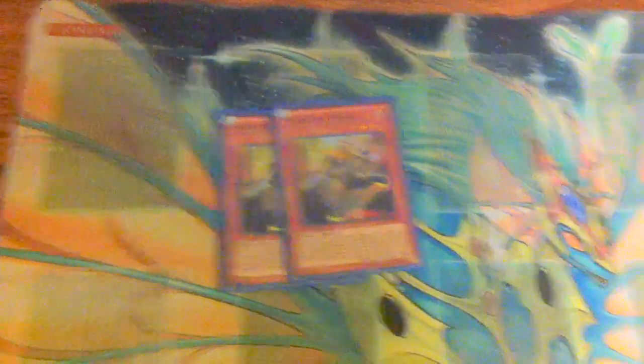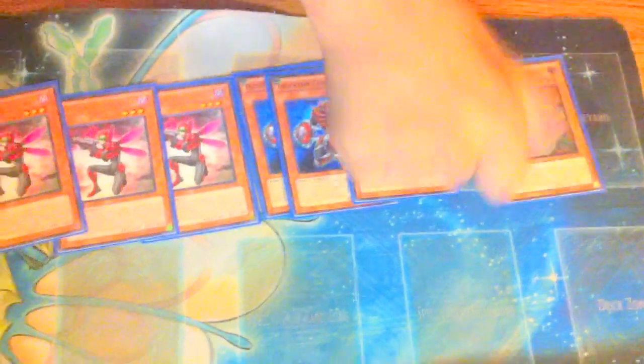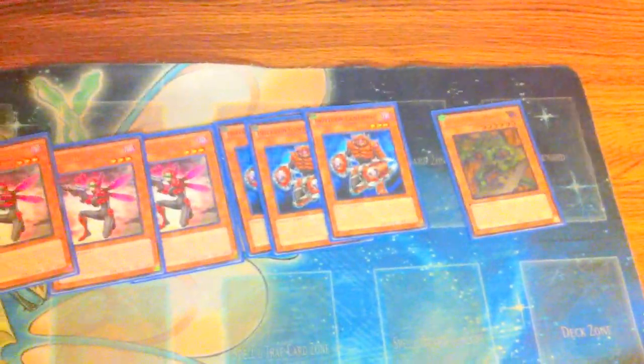Are you ready, man? Yeah. Alright. Start off with the Inzektor engine. Played three Hornets. The basic, original engine: it's three Dragonflies and three Centipedes and a Gigamantus. Not much more — not the new stuff. This is still different. I'm trying to test it out. I have both Inzektors and Wind-Ups made; I just wanted to combine them. Alright, that's the Inzektor engine. It's not a bad build — real small.